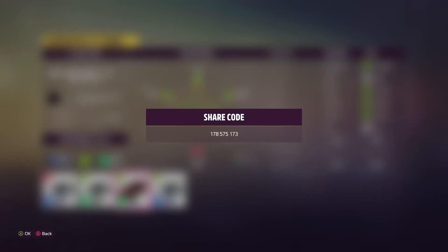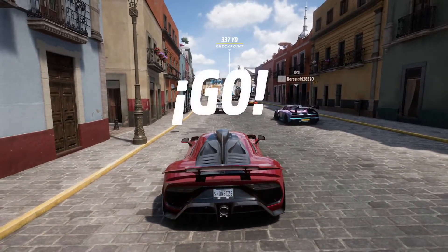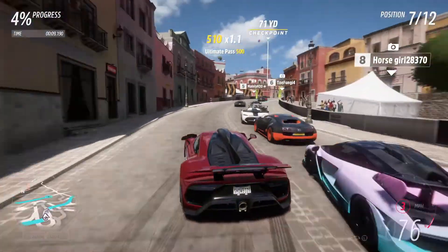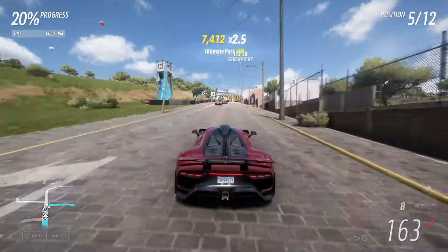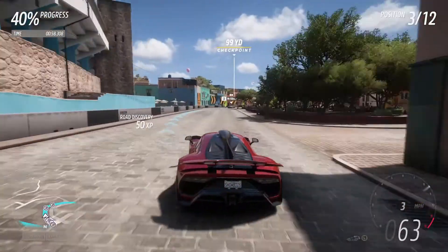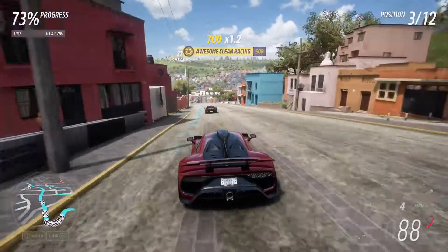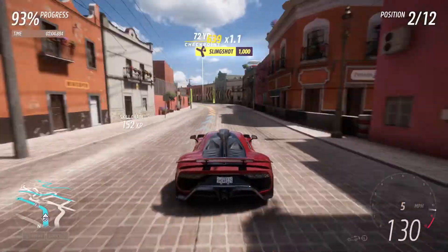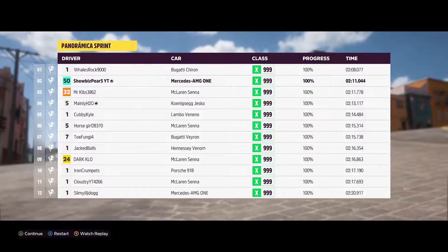Here is the X-class tune I made and here's the share code. That is an interesting colored Senna — I kind of like it. Let's see how this thing is in X-class. It goes off the line hard. This thing has a lot of power now, it almost can't handle it. This thing is really fast and really good at handling — an insane X-class car. When you accelerate from really low speeds it steps out; it can't handle all that power, and I'm on slicks. First place is gone, I need to catch up. I've been defeated for the first time — he was in a Chiron, of course.